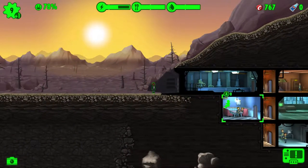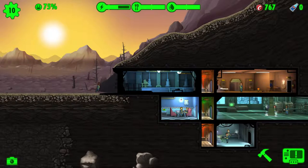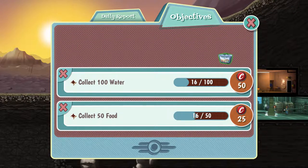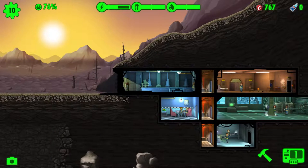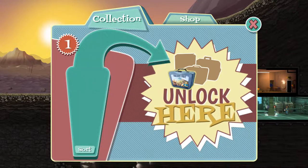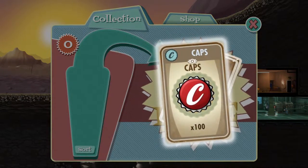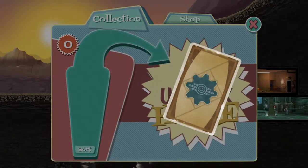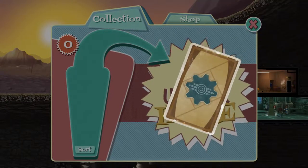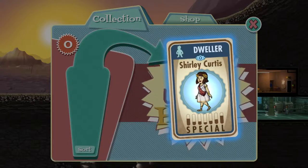All these new dwellers are pretty not very good. Let's put you in the power generating room, you can help them out. Let's open the lunchbox — a hunter cat, a toy car, a business room plus more charisma, 50 power — handy! Oh, and we got a dweller, awesome!